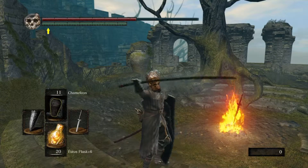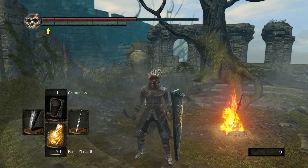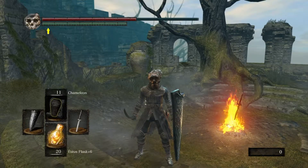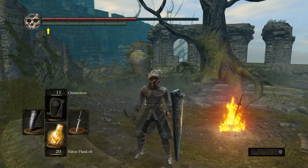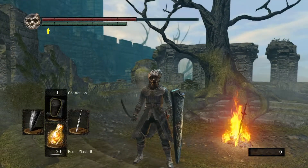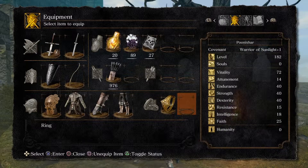Hi, what's up there people. Just wanted to give you a quick tutorial here on how to easily farm some Eye of Deaths if you're trying to increase your rank with the Gravelord Covenant in the Tomb of Giants with Nito, in order to get the Gravelord Greatsword Dance miracle spell.